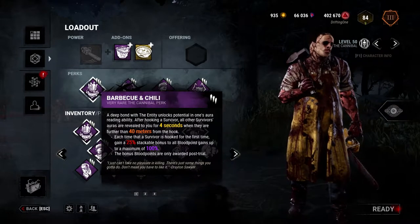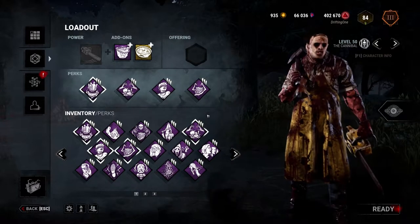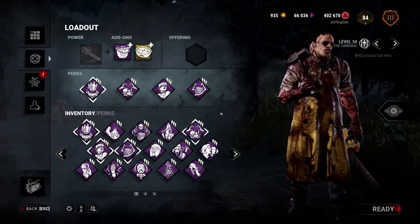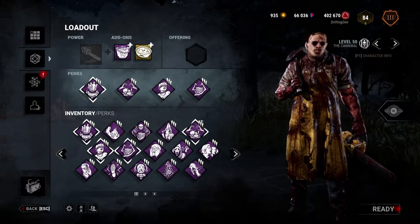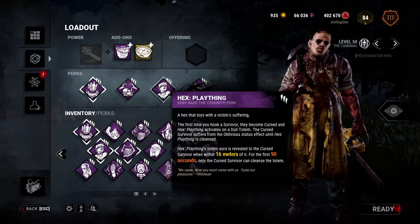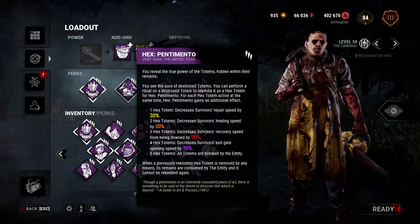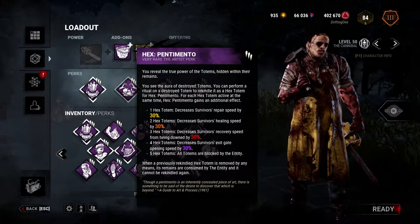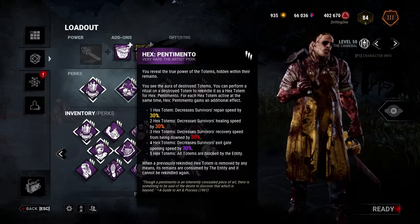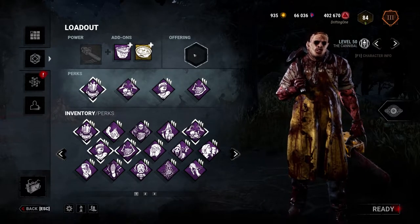The fourth perk could literally be anything. What makes this build so good is that no matter what the survivors do, the killer is at a huge advantage. If they try to cleanse through all the totems, they have to go through upwards of 10 before finishing generators. If they ignore totems entirely, Rune stays up risking generators all game, and all four survivors will eventually not hear your terror radius — you basically become a better Ghost Face. If they only cleanse some totems, you still have the opportunity to use Pentimento, and all you need is one stack to get that repair speed decrease. This build is disgusting — it's a meta build and I have no idea why people aren't talking about it.